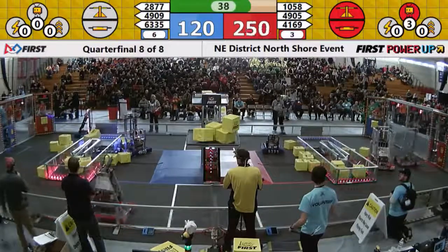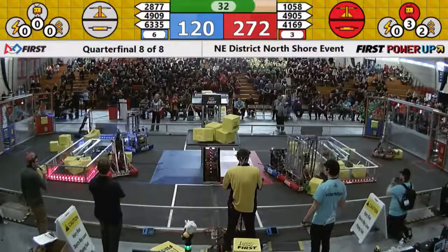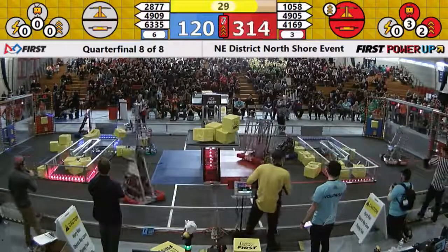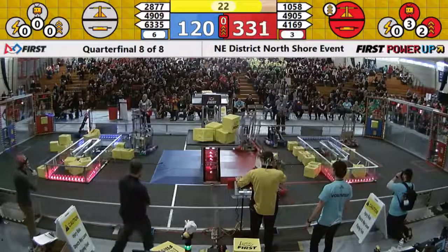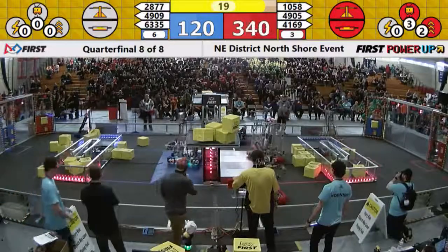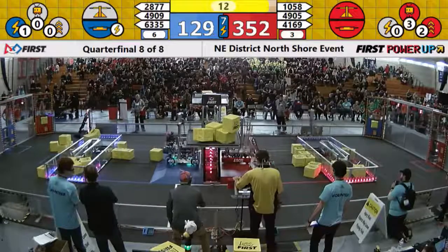It's going to be close. PVC Pirates again balancing out the blue alliance switch. Red still in control of their own switch. 4905 Andromeda looking to maybe get those ramps down. 4335 playing some vicious defense — they will be incurring foul points for that. 1058 lining up, looking for that double climb. 4909 to collect Bionics — their hook is up, we'll see if they can get on. 4905 drops the ramp.